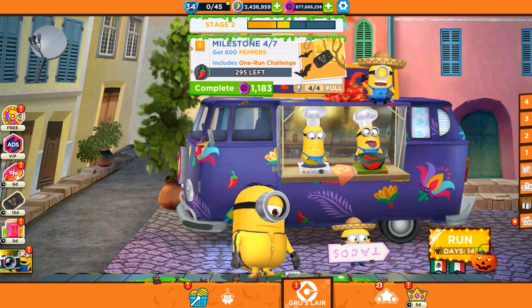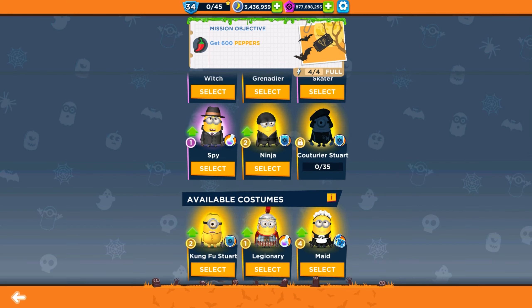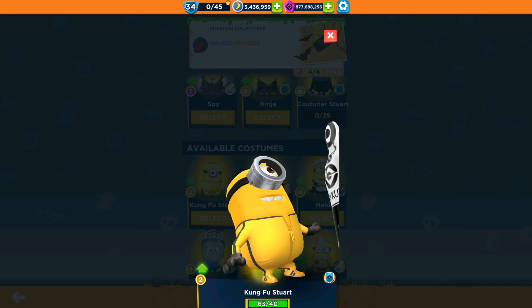Hello and welcome back to All Kinda Games. Today we are playing in Mexico Fest special mission with our Kung Fu Stuart Minion and we are going to complete Milestone 4 of Stage 2. So we have 14 more days — today is 4th of November. Let's quickly run to complete the one-hand challenge, collect some peppers, and after I'm going to talk about everything we need to know about this new special mission in version 960.